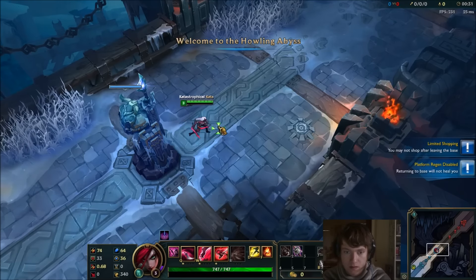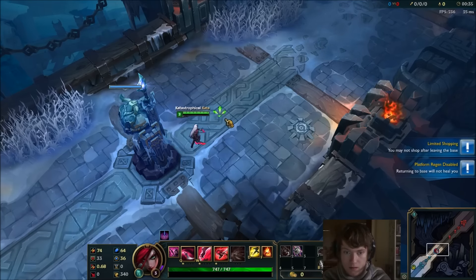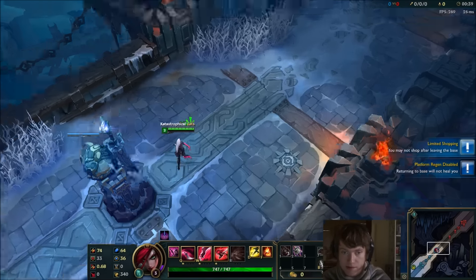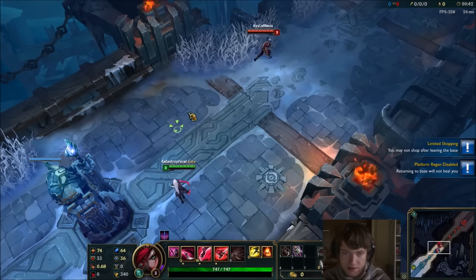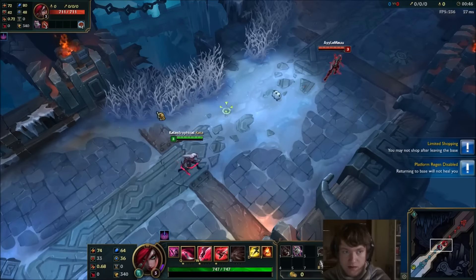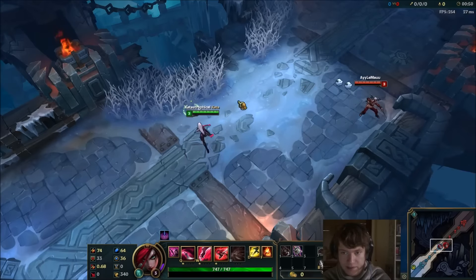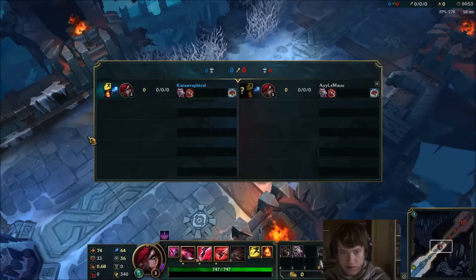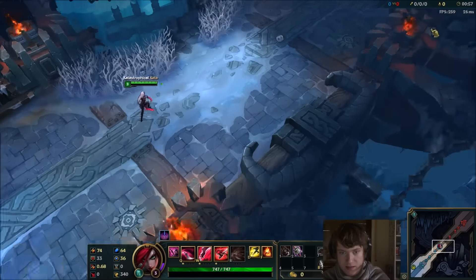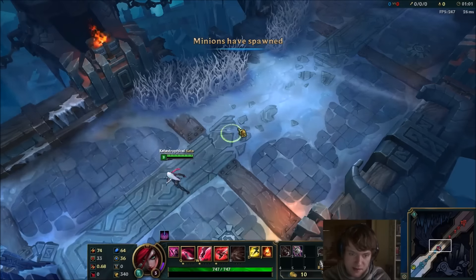Welcome to the Howling Abyss. Remember that you stay still for a short moment when you throw your Q — so I would have answered that with a Q of my own anyway. You have magic pen, I have AP. Well you have magic resist though. That's true — you should win it. Your magic resist counters my magic pen pretty hard. This magic pen is really good against 30 MR opponents.